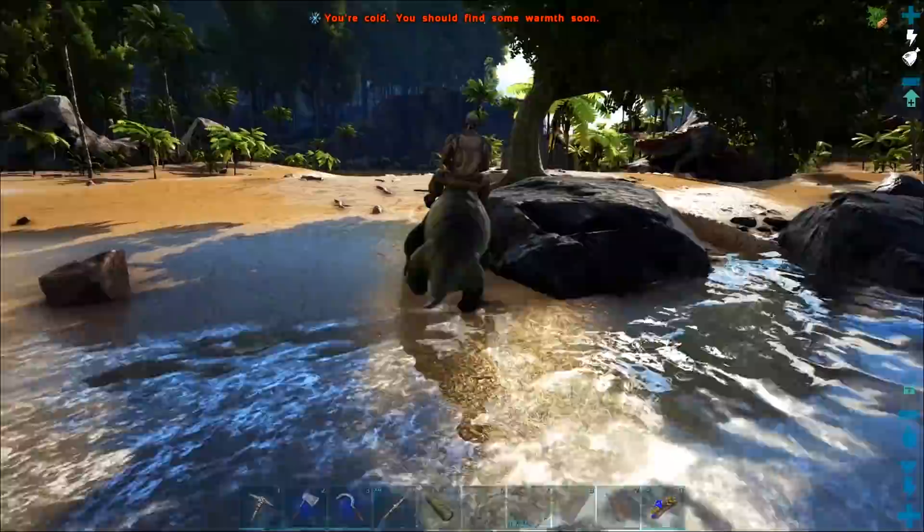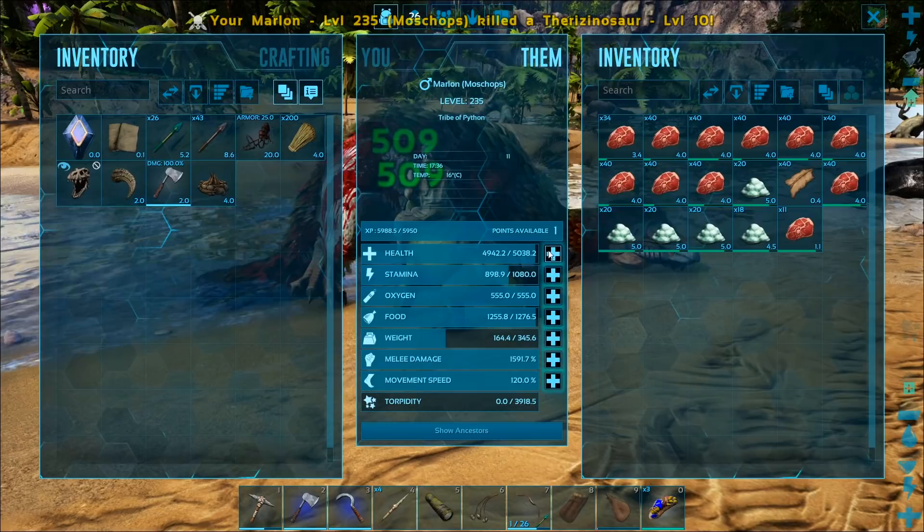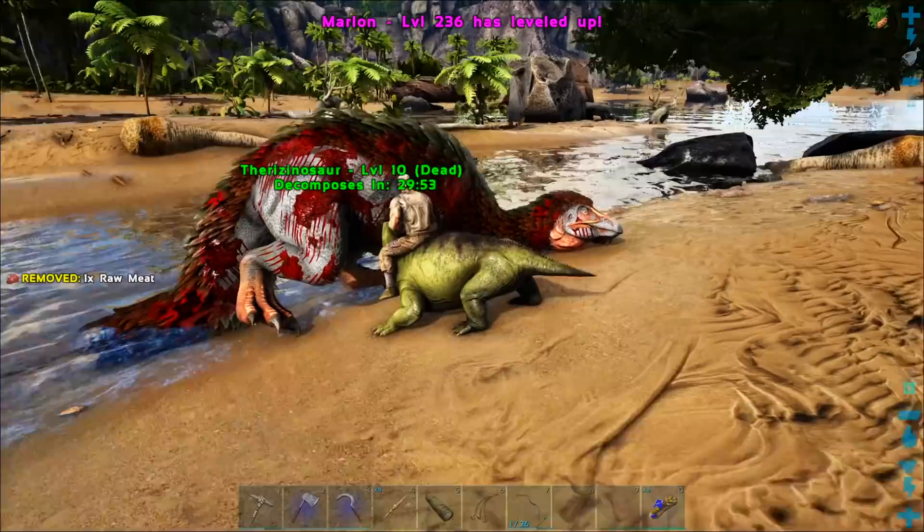Right, there's a Therizino. As much as it may be a herbivore, I feel like if we take down a Therizino, it won't hassle us or get near us and get angry with us. Hello — and you're dead. Sorry broski, I have to do it to you. And there's a level up.